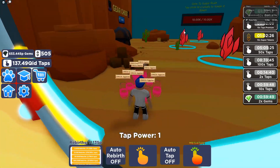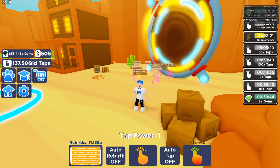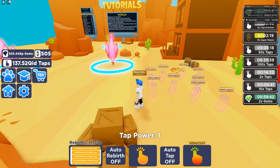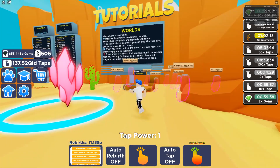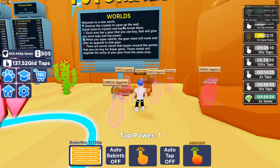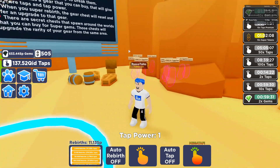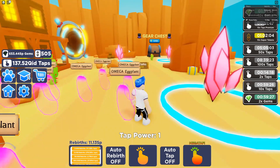Through the portal! Oh my gosh. My tap power here is one — that's not good. What does that mean exactly? Let's look at this tutorial. It says: Worlds! Welcome to a new world. Destroy the crystals to open up the wall. Dude, so we're actually playing a game? What the heck? It's not just clicking anymore.